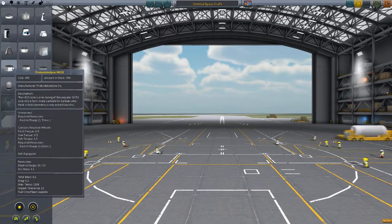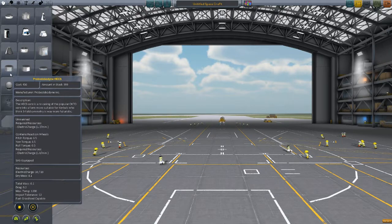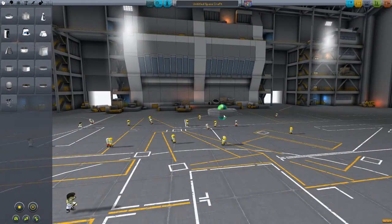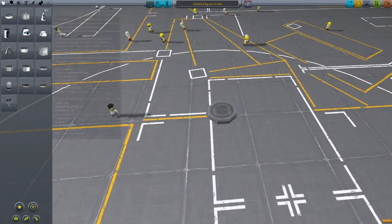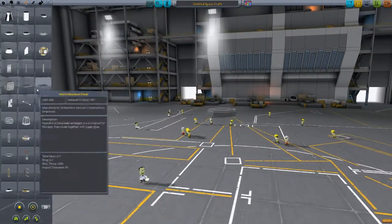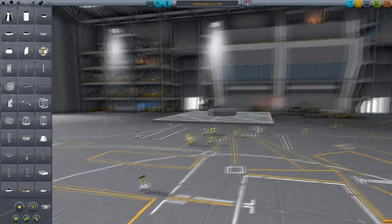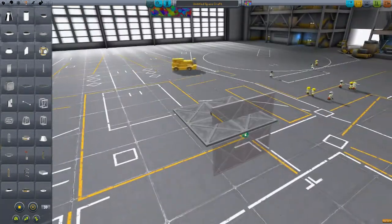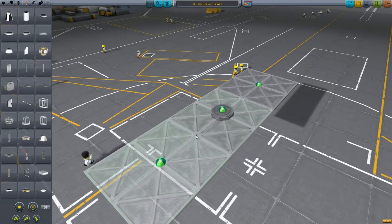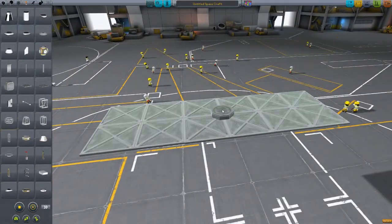We're going to add this thing. It's like this - we'll do that. I hope that's the right way out but I can't remember which way things are meant to go in this world. So I think we'll start off with some structural panels. We'll make it like a bus, a KSP bus. Because buses are cool - cool people ride buses. That's what we'll do, make a bus.